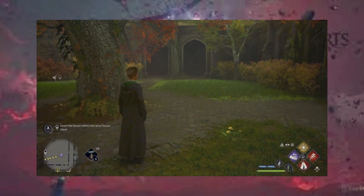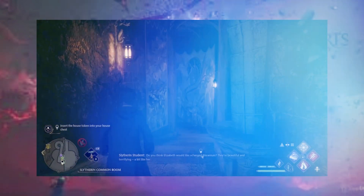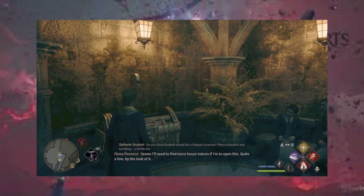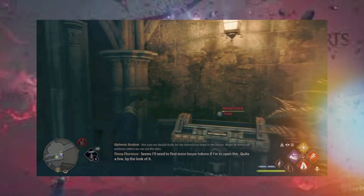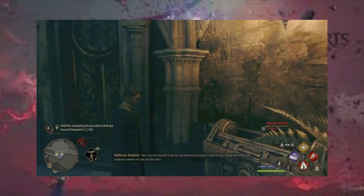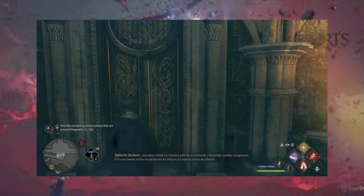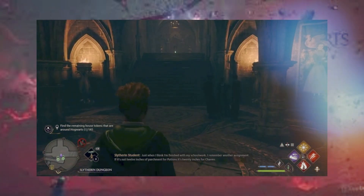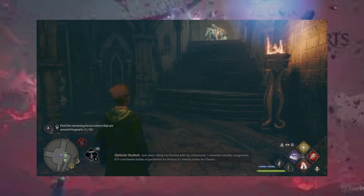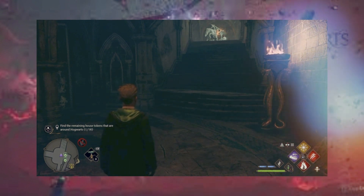Okay, I'll meet you at the Slytherin common room. We are back in the common room. Let's head to the house chest — seems I'll need to find more house tokens if I'm to open this. Quite a few by the look of it. So we are going to go up the door, up those stairs, past the bridge, down the stairs, and to our next key. I will meet you there.